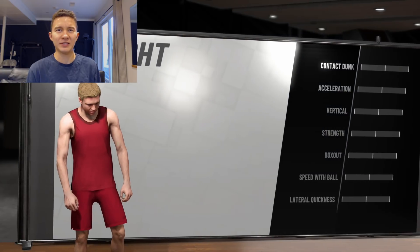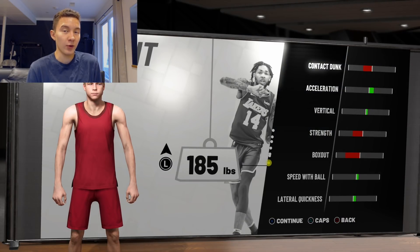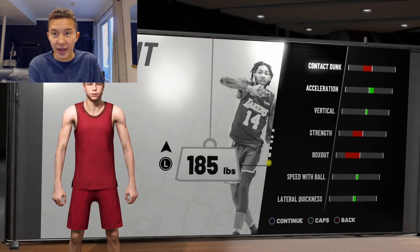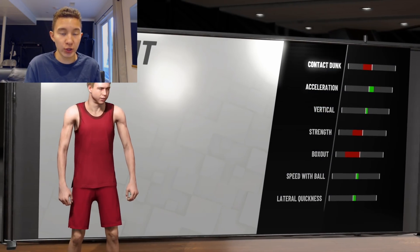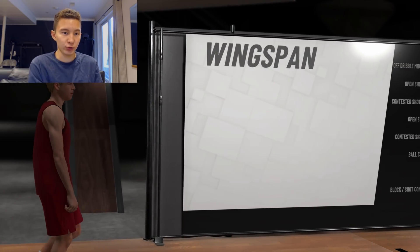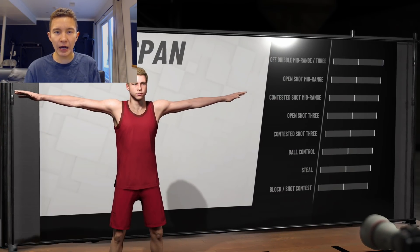For weight, you want to minimize it — go as low as possible. Think about what you're sacrificing: contact dunks, strength, and box-out. You're probably not going to get contact dunks anyway, and you're not going to be rebounding much — you're a guard who's going to be spotting up for threes. Minimizing weight also helps with lateral quickness and speed with ball, making you more agile around the court. Keep in mind this is not a point guard build — you'll be running two-guard on the threes or in rec, not center or point guard.